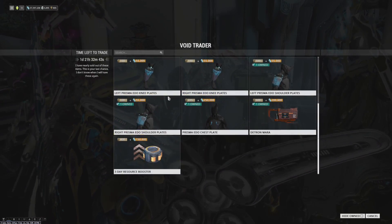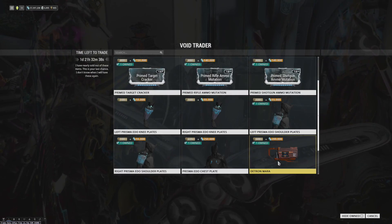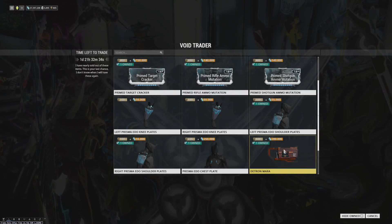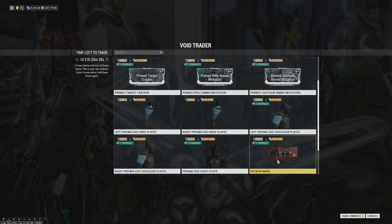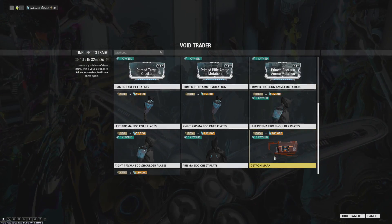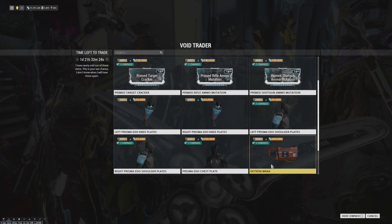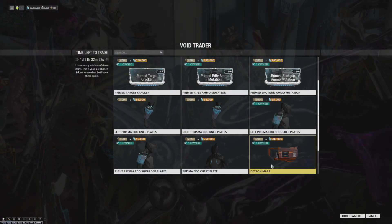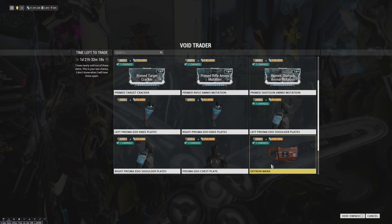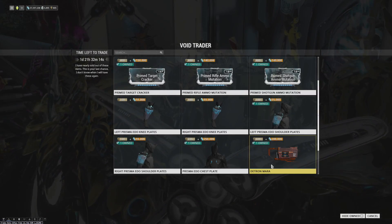If you don't have Prime Target Cracker though, very useful — we've seen it quite a bit of course, but it remains very good. Other than that, we've got the Detron Mara, which is really weird to say because they changed what that is. It's okay, it's fine, it's nothing too special. I don't really think it's 500 Ducat worth, but it's here, it's mastery. If you really like shotguns and want one as a secondary, it's just okay. The Brack is probably still better than this.